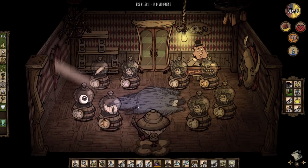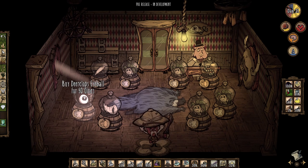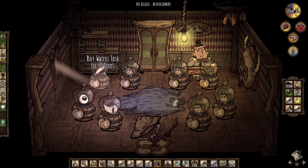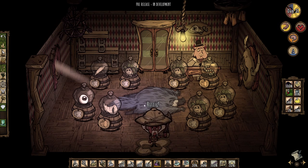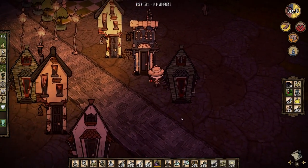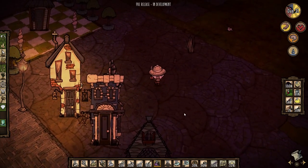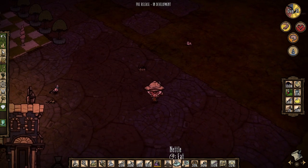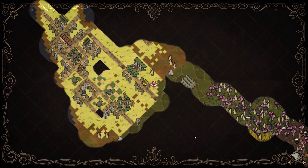This is the oddities shop. They have the Deerclops eyeball in here, but we can't make the umbrella — or the eyebrow, rather. They have a walrus tusk, but there's no walking cane recipe in here that I'm aware of. I think at the end of the last video, I decided I was going to set up a crock pot and do some cooking before we head back over to the other side, so that way I can make some of these nettle rolls. I think that's probably still a good idea.